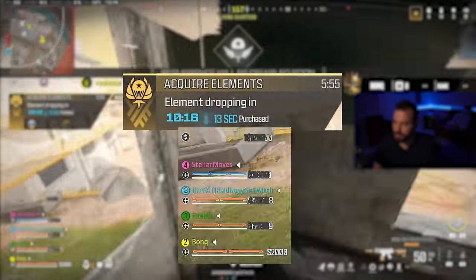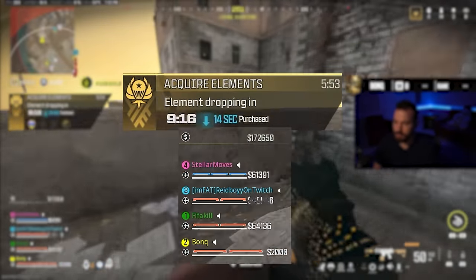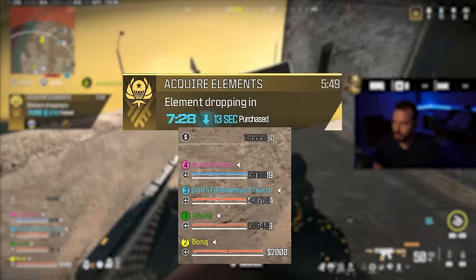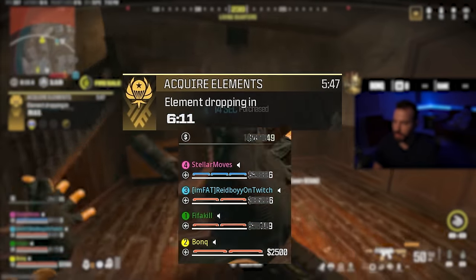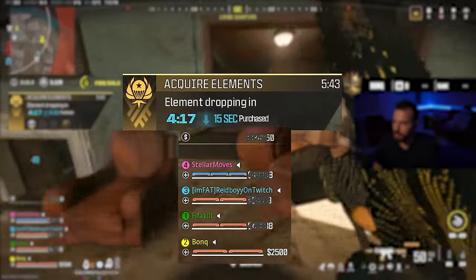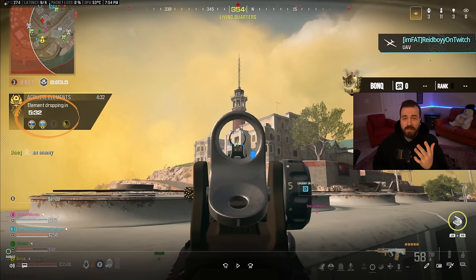All three of my teammates are spam-buying plates at the buy station to greatly reduce the timer while I have the crown on my head watching the element timer. Once it gets close to zero I'll tell them to stop so they don't waste money, and we'll wait for the next element to fall from the sky. We have five minutes on the element timer that we need to get rid of.